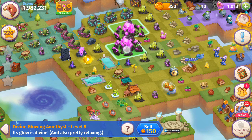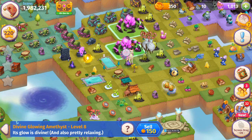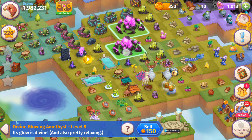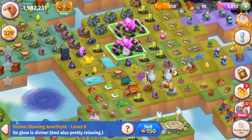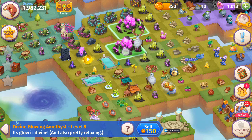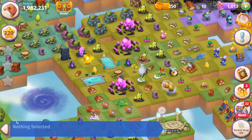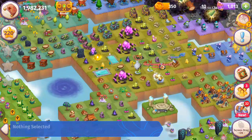Got to keep that merge going so our creatures fill in the spaces. The spaces look filled up so I'm going to drop my divine glowing amethyst — I didn't do it again. Let me try one more time — not enough space, a little tricky.